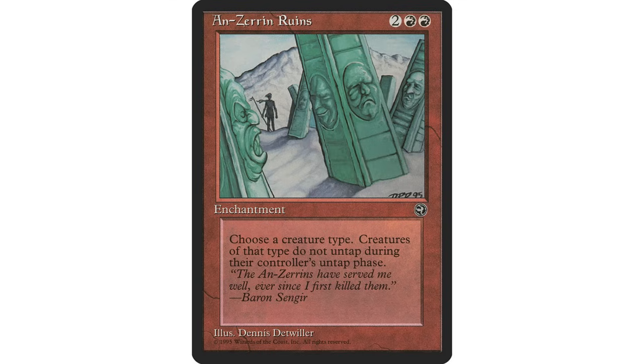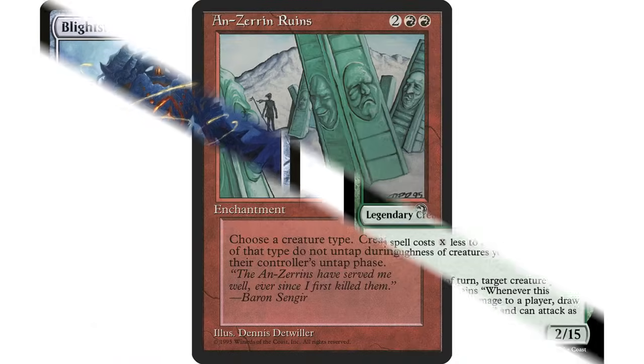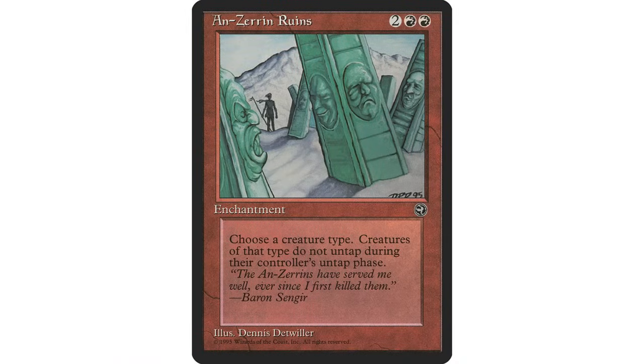This is a fantastic stax piece in mono red. Mono red can sometimes have trouble dealing with creatures — especially indestructible creatures or creatures with very high toughness — so this is one way to handle that. It works especially well against tribal decks, which are everywhere. It's rare to play a Commander game without someone running tribal, and this can completely shut down one of your opponents.